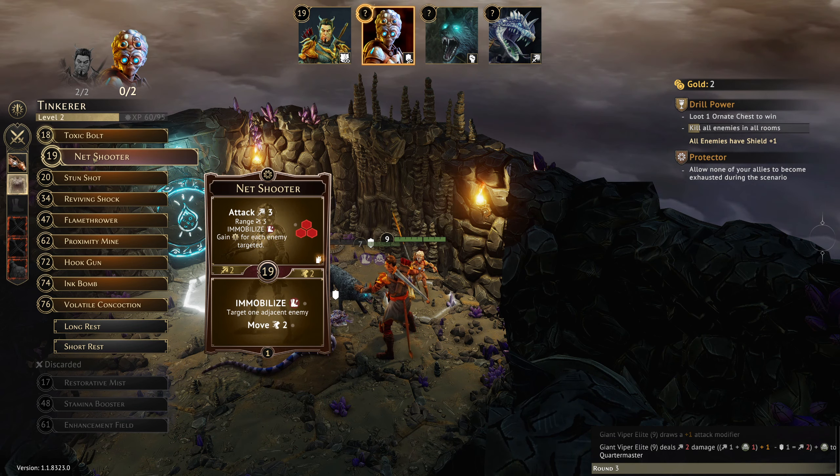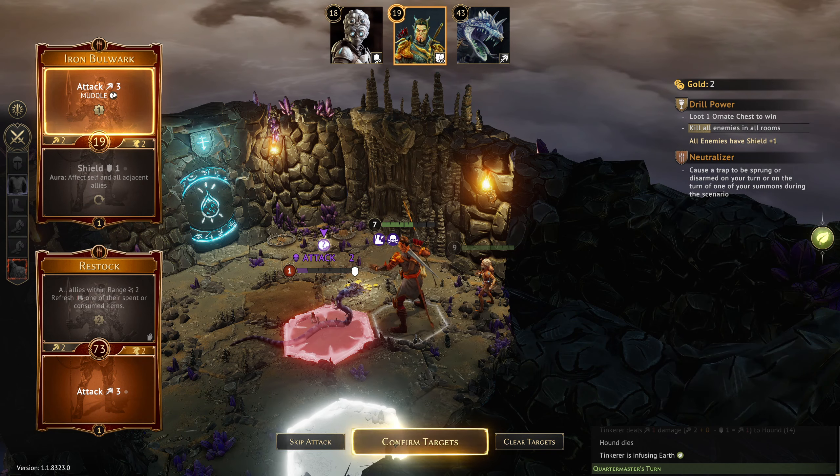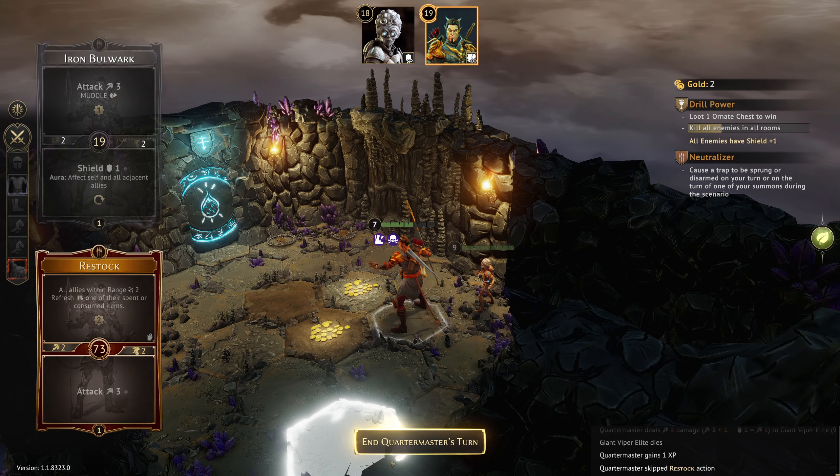Let's try Iron Bulwark and Restock — that's two decent attacks. Over here I'd like more healing but we might have to go with something a little stronger. Let's do a quick check on all of them — we couldn't even get into a position to use these traps unfortunately. Toxic Bolt and Reviving Shock gets us moving quickly enough to attack both of these. Let's step back out of range so we don't have the disadvantage. Not every mistake is terrible; we achieve the same end result.